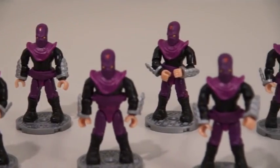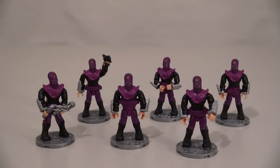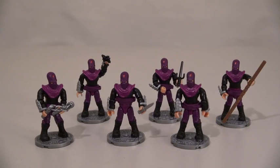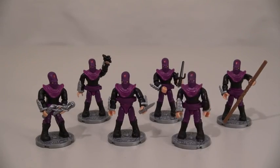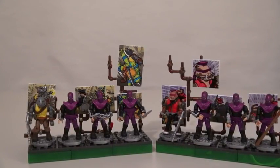And each one of these foot soldiers comes with its own weapon! There's nunchucks, Chinese stars, knives, scythes, bows, and Super Mario stars! Oh, brother! Well, there they are — the Bebop and Rocksteady villain sets!